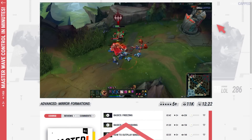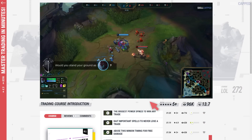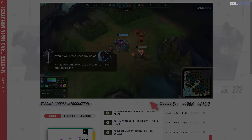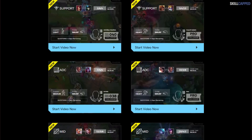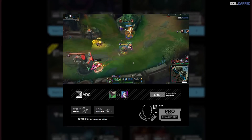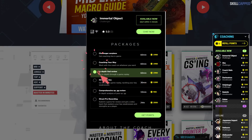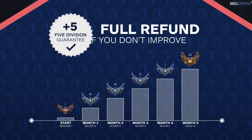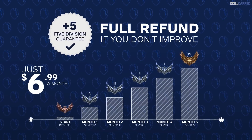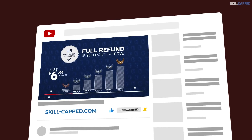Or maybe you just like seeing your opponent's health go to zero — then you'll love the trading course, with a skill test at the end so you can see how good you really are. Every week we release 10 brand new smurf commentaries where a challenger player teaches you how to climb out of the exact rank you're stuck in. We also offer one-on-one coaching from our trained challenger experts. We're backed by a rank-up guarantee: if you don't significantly improve while actively using Skillcap, you get your money back, no questions asked. Click the link in the description and get the rank you've always wanted.